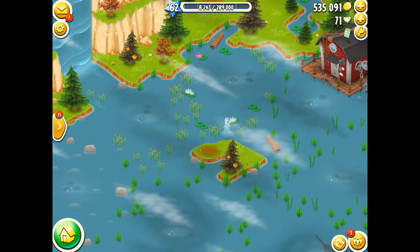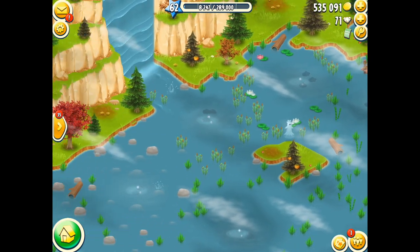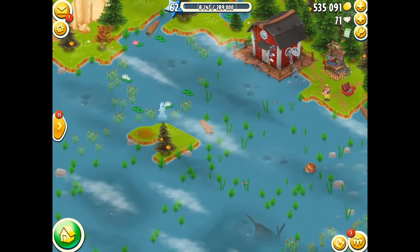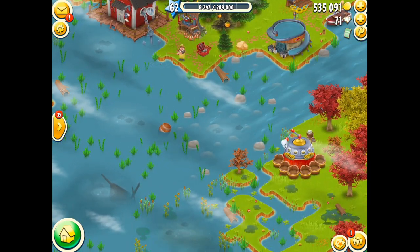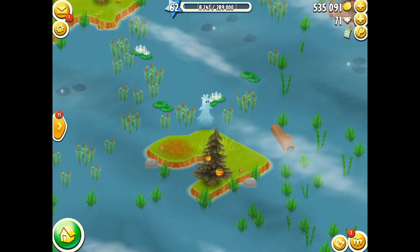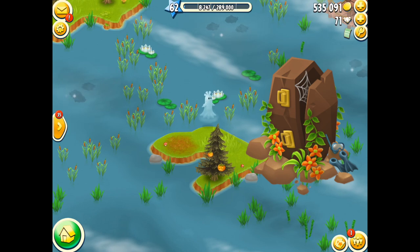Now I like Halloween because it gives me the chance to have a little bit of fun here. So I start over by the fishing area and look for the ghost. The ghost floats along the back of the fishing pond and disappears off down by the machines. When you do see it, you'll see it floating above the water and if you tap on it, you'll get a reward.